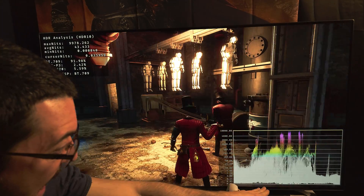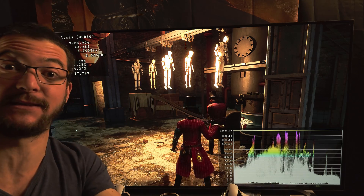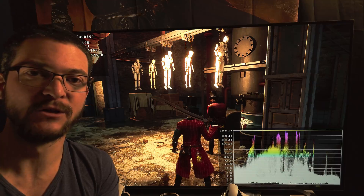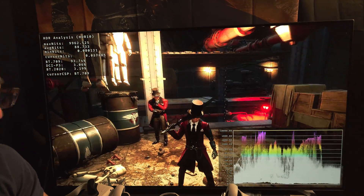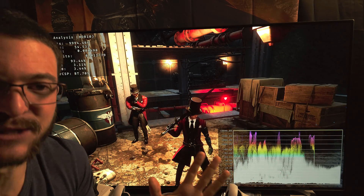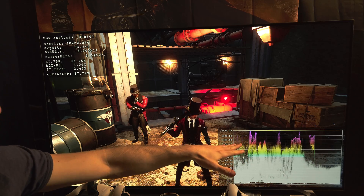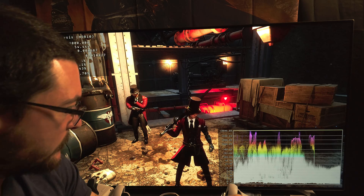The best thing about it is the black floor. The black floor is absolutely perfect, and that is the most important thing for a great HDR picture. You need perfect blacks — you don't want raised blacks, because that's going to wash out the colors. This is perfect.